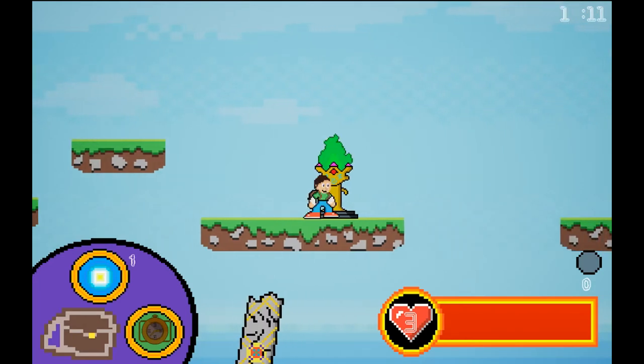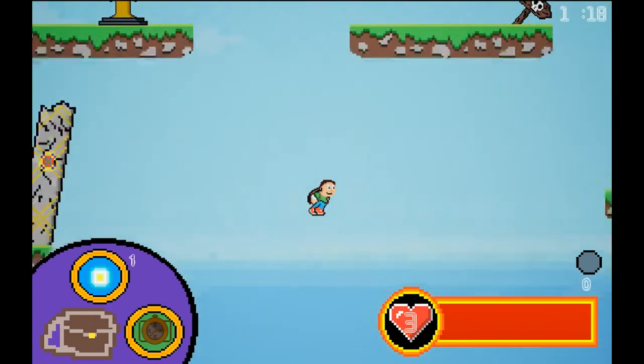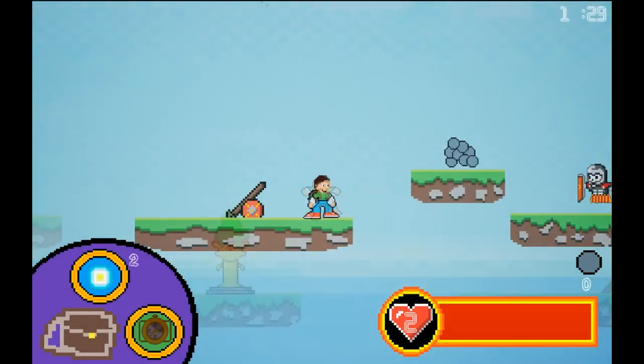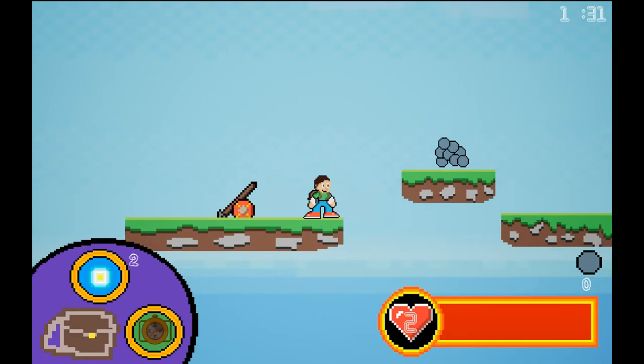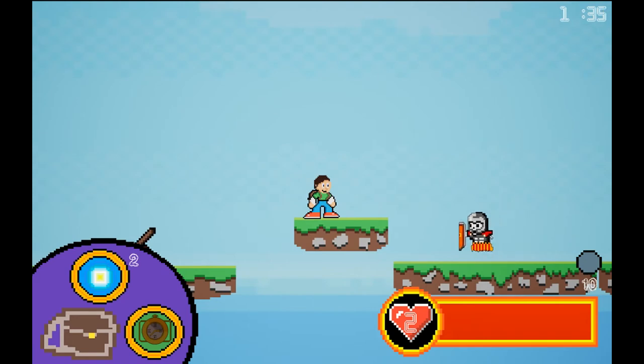These are respawn points. They record your last location, so if you fall off the map it will bring you back to that location. The pile of rocks is the ammo. When players overlap with them the ammo counter increases, so your character is then able to shoot.